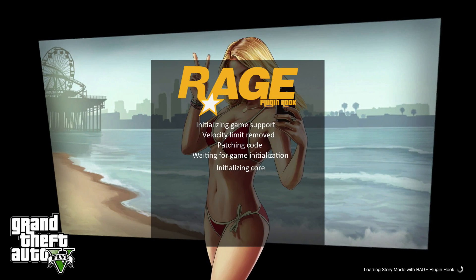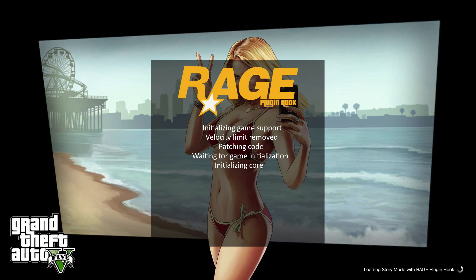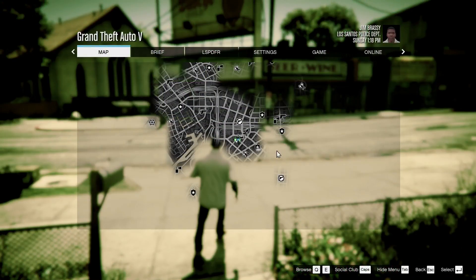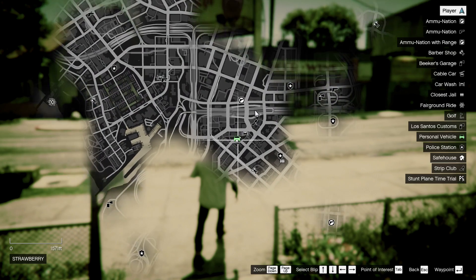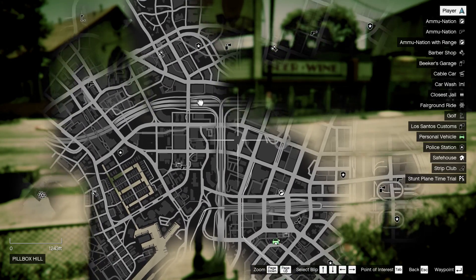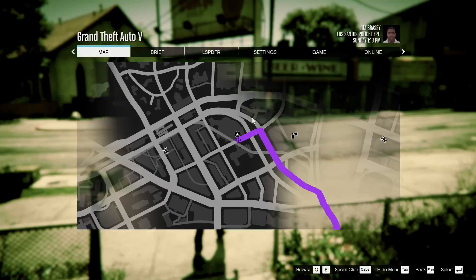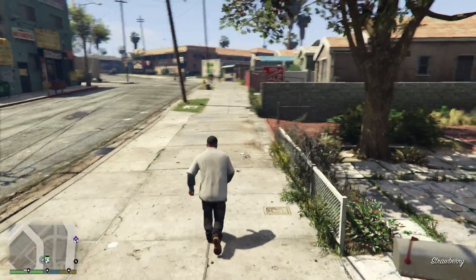You should be greeted with a screen like this — let it load through everything it needs to. LSPDFR has been loaded. One of the new features of LSPDFR is creating your own police character. What we're going to do is head to a police station — we're going to go to the one up here in Rockford Hills and see what creating a character looks like.